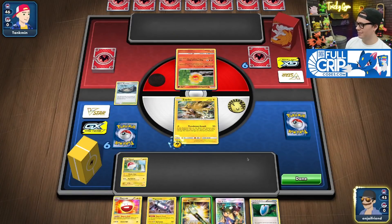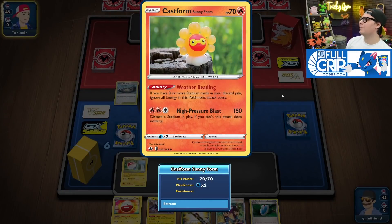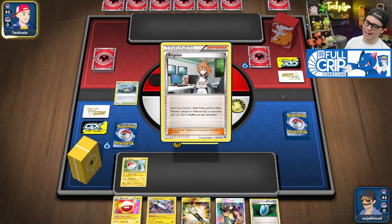We get Voltorb and then we just hope it sticks around for another turn. Pass. If Tankman's got the Turn 1 Welder Double Fire High Pressure Blast, I'm gonna freak out. That better not happen.